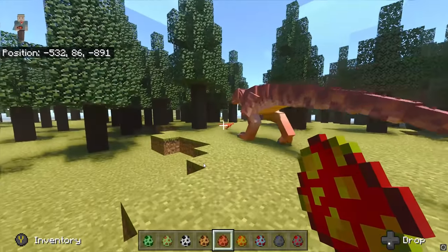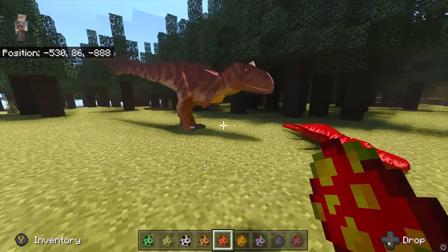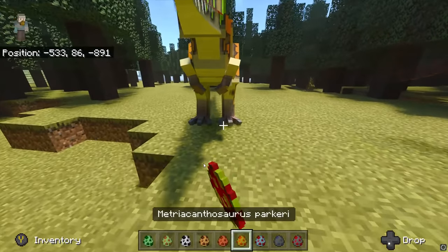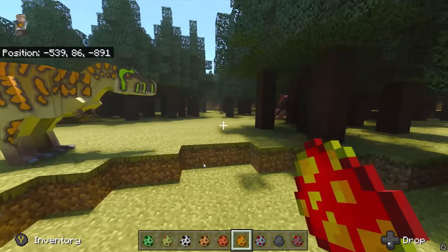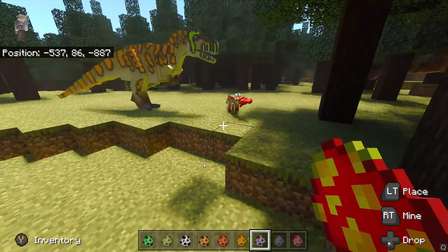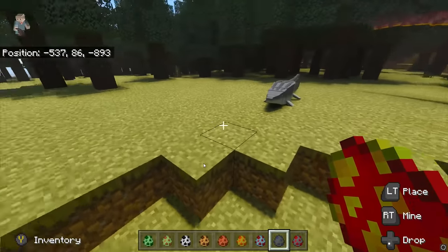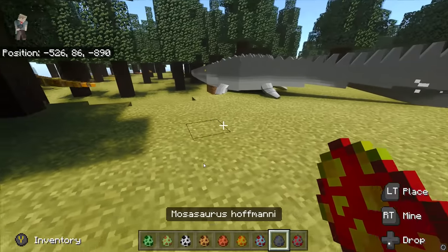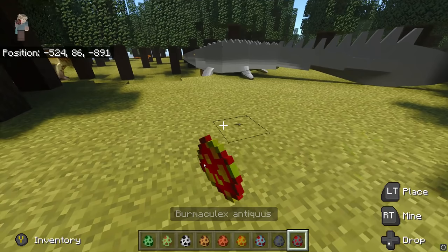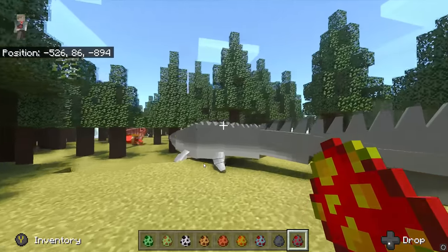There goes the — Liopleurodon's dying. But that's a Majungosaurus. Metricanthosaurus versus Majungosaurus — question mark. Microceratops — two of them right there. Mosasaurus — that's the big boy. Next up is Burmaculix, never heard of it — and that's why, it's a tiny, tiny, tiny insect.